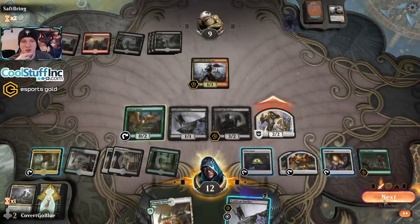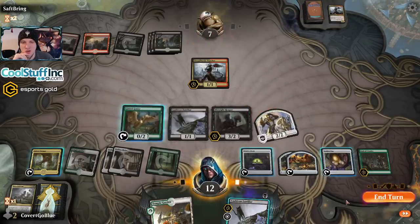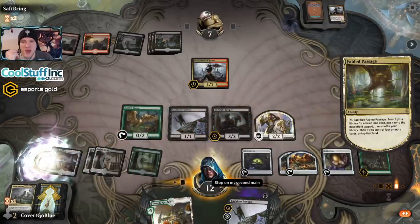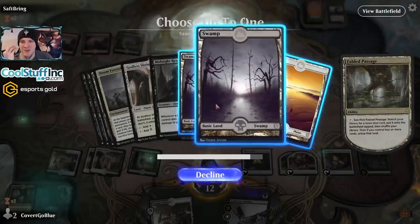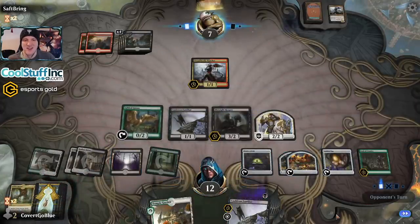I'll trade if the opponent wants to trade. Would you like to trade with your Dreadhorde Butcher? No. Let's get more black mana. More black mana, please. Now we're ready to start really using our card draw engine.